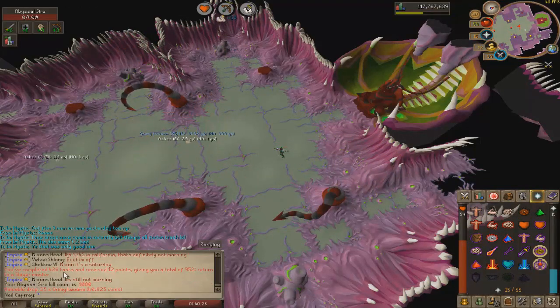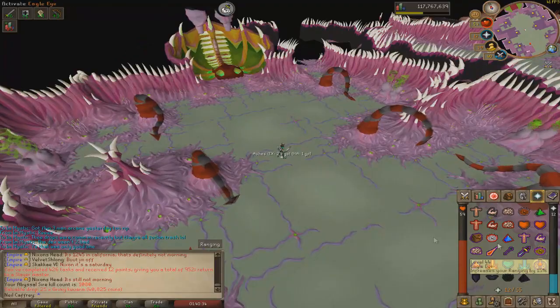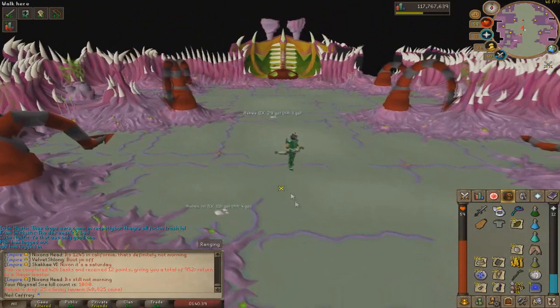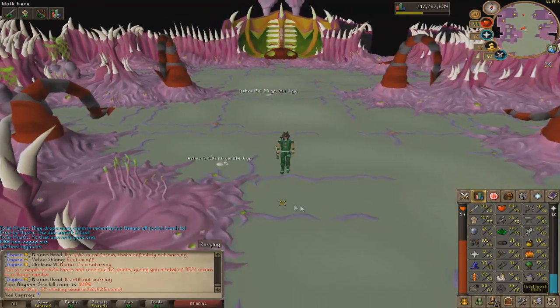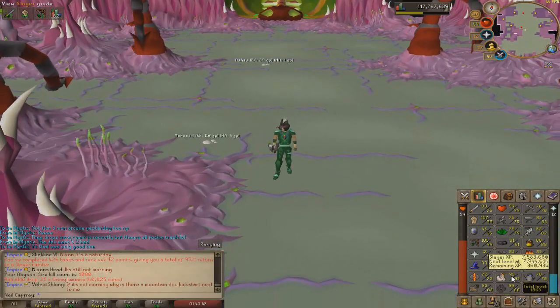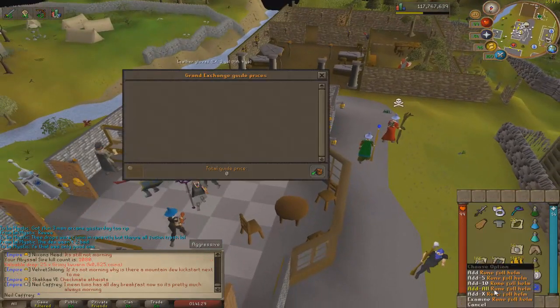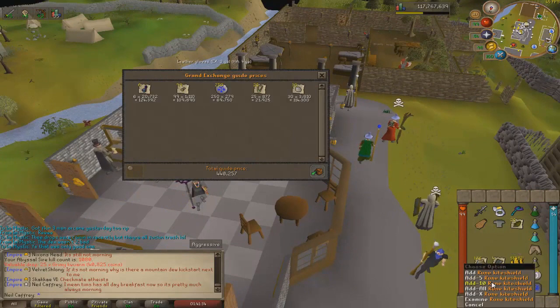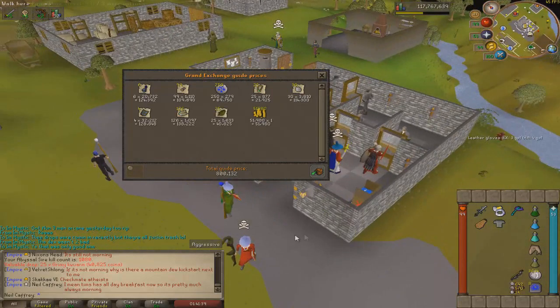426 tasks completed and 1,080 Abyssal Sire kills, boys. We didn't get the unsired this task unfortunately — if I'd gotten the jar of souls piece that would have been absolutely huge. We're gonna grab a new task now and hopefully it's something solid I can use the bow on. A lot of my rebuild is gonna be done through slayer — I'm trying to get 95 before the Hydra comes out. I did about 20 kills that trip, loot was about 800K — not terrible.